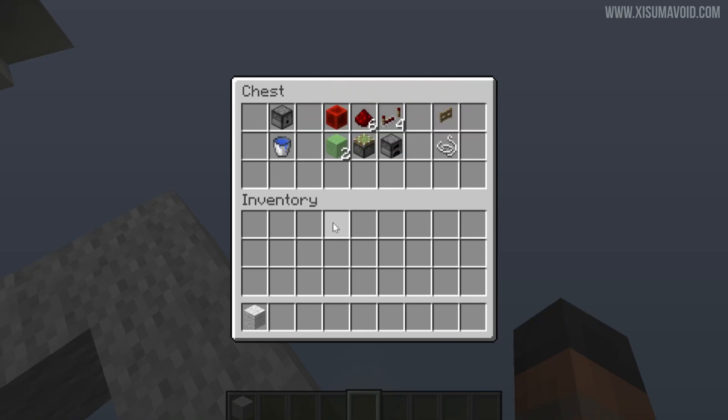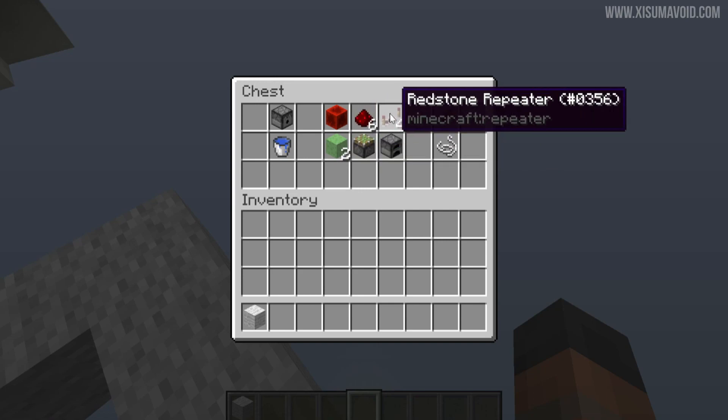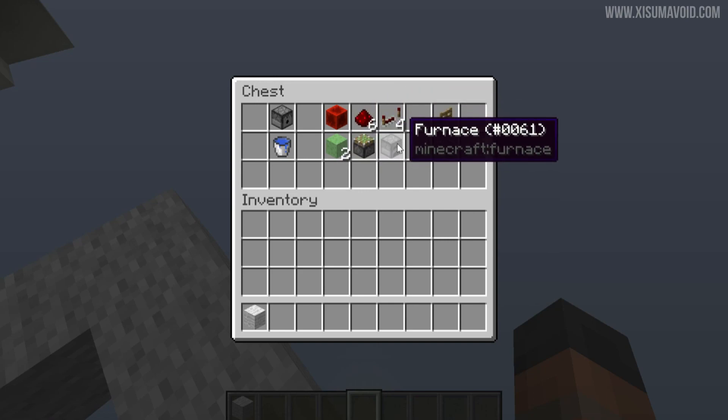You'll need these materials to build it: a dispenser with water, a redstone block, two slime blocks, a sticky piston, six pieces of redstone, four repeaters, a furnace or other type of immovable block, and then a fence gate and string.